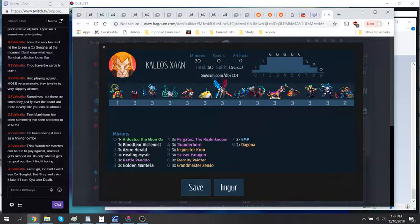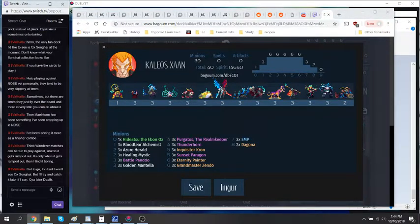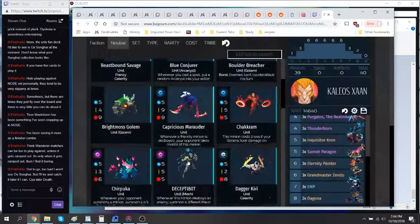Paragon — while Conjurer and Dancing Blades are probably stronger cards in a vacuum — in the meta we have today, Paragon's really good. He kills Wanderer, he helps deal with Swarm, he kills EMPs. He's a good card. He just helps us out a bit more than Conjurer, since we don't really need the card advantage. Dancing Blades is another good card — Paragon will typically do at least 3 damage to something, like Dancing Blades. But we mostly just need to survive until our trial.